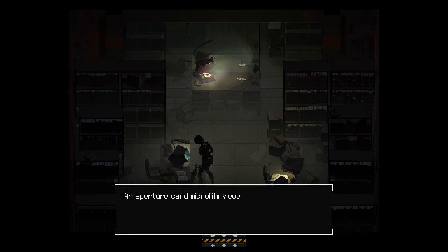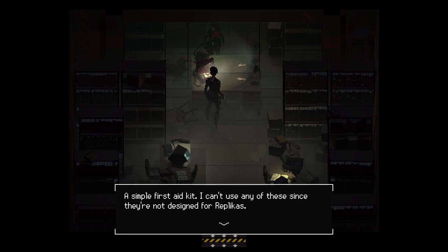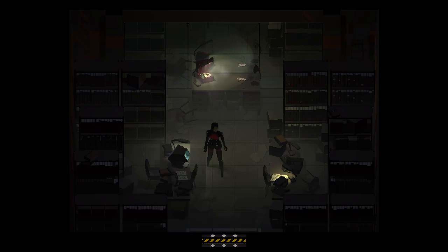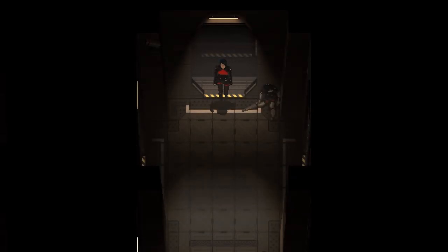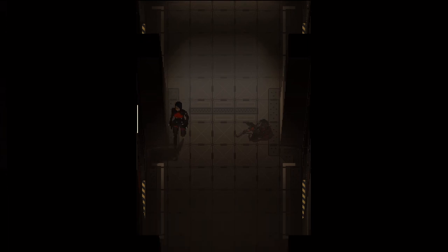This place looks different. There's an aperture card microfilm viewer — if I had an aperture card. Is there anything we can use here? A simple first aid kit, but I can't use any of these since they're not designed for replicas. So there are supplies here for humans — nothing that we can use yet though.